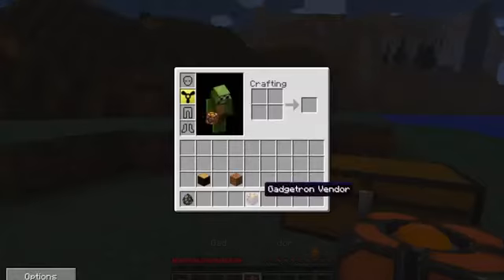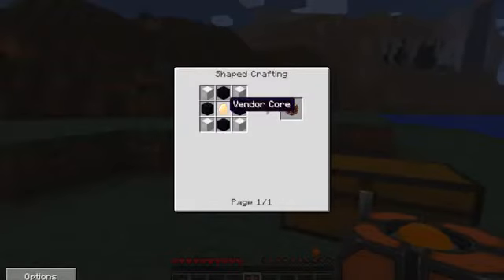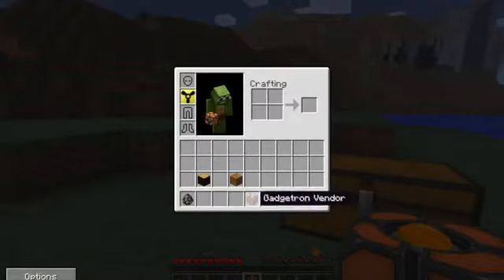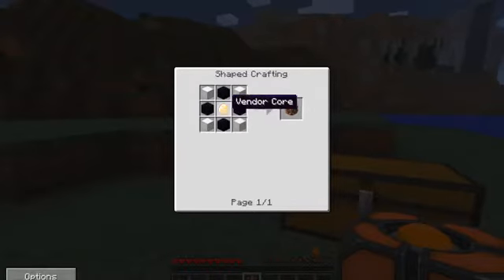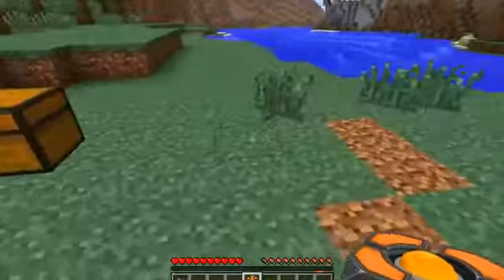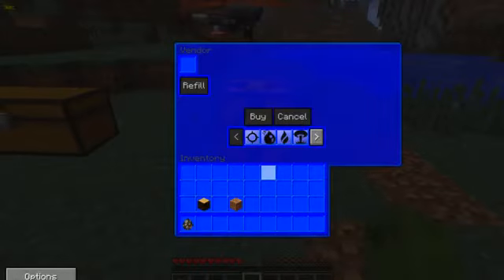The Gadgetron vendor — let's have a look at how to make it. You need a vendor core, which is a diamond surrounded by orange dye. Then you need four obsidian, four blocks of iron, and the vendor core, and that will give you your Gadgetron vendor, which you need to get all your cool and epic guns.